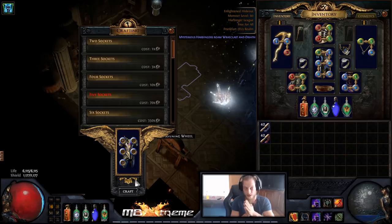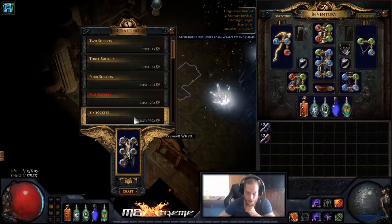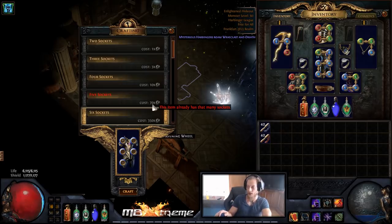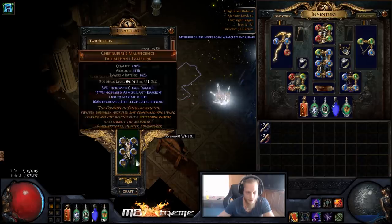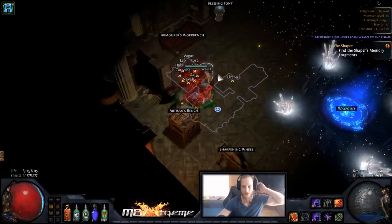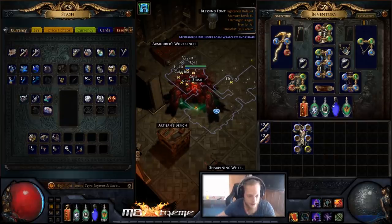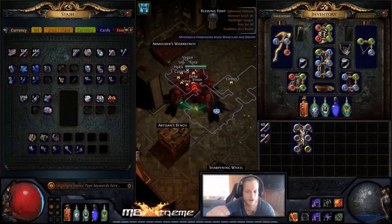Each forward and backward toggle costs about 70 to 80 jewelers, which is roughly 10 chaos orbs per try. Now going to six sockets costs 350 plus 70 — that's 420 jewelers per try, about 45 chaos orbs. If we're lucky on the first six-socket craft, we get the green socket we need. We got red on the first try, then green on the second — done. We spent about 1,700 jewelers total, which at 8.5 jewelers per chaos is exactly 200 chaos orbs for five off-colors.